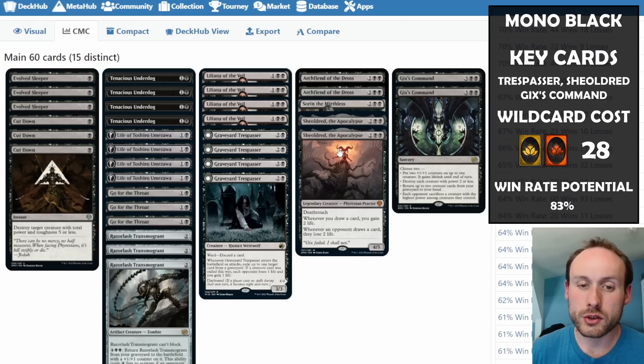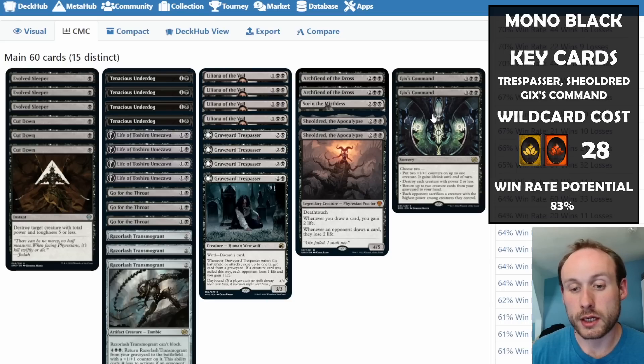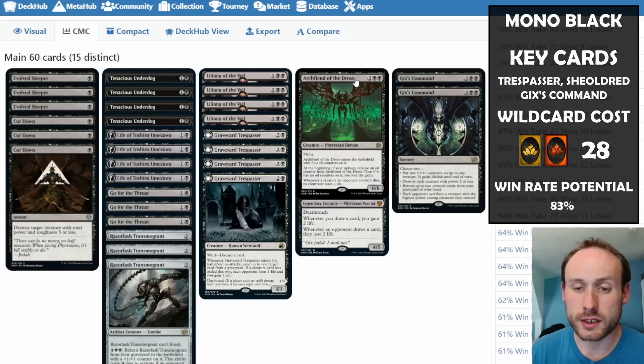We have Sheoldred — only two in this version, which is a bit surprising, but it's still an amazing card. Then we have Gix's Command as the top end of the deck, replacing Invoke Despair. It can essentially board wipe the opponent, put +1/+1 counters and lifelink on something like Sheoldred or Graveyard Trespasser or the Archfiend, destroy creatures, or bring things back from your graveyard.